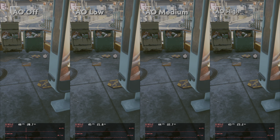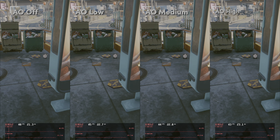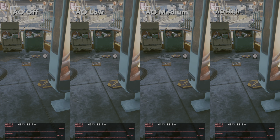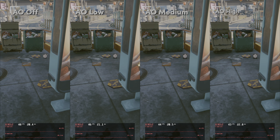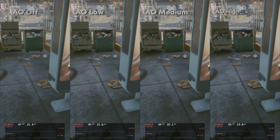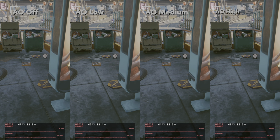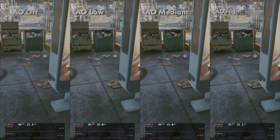Now let's first have a look at some non-ray traced settings. What I discovered during testing is that when you turn on ray tracing some other settings are just ignored, and that's not really mentioned anywhere — so lucky for you, you have me to tell you that. Most settings have a nice description so you know what they do. The first setting we're going to look at is ambient occlusion — one of those settings which gets ignored when ray tracing is turned on.